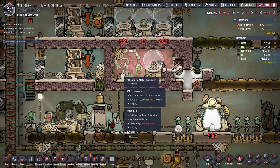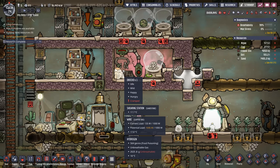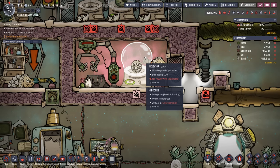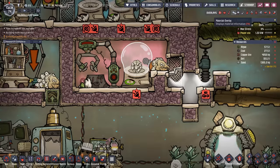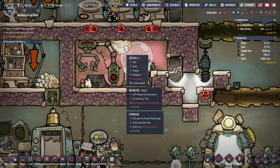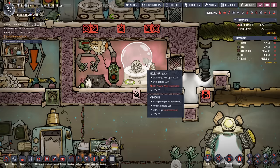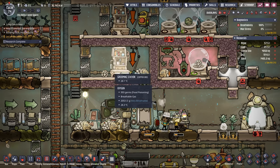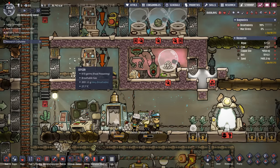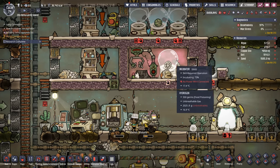This system was put in off camera — it works on vanilla just like it works on DLC. We have one DRECO supplying eggs for the incubator, and all those eggs get dropped off into this hydrogen-filled room. We're going to start shearing all the DRECOs and eventually the glossy DRECOs that come through here to get all the plastic and thimble reed we'll need. We still need to get the shipping conveyor loader auto-sweeper system in here so eggs are automatically dropped off to the shearing and starvation chamber.